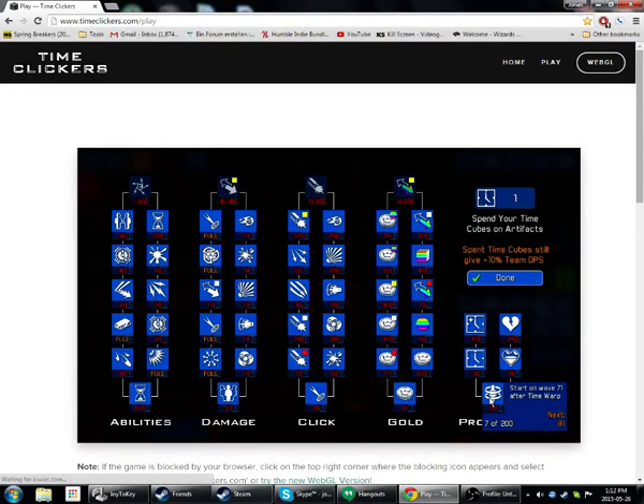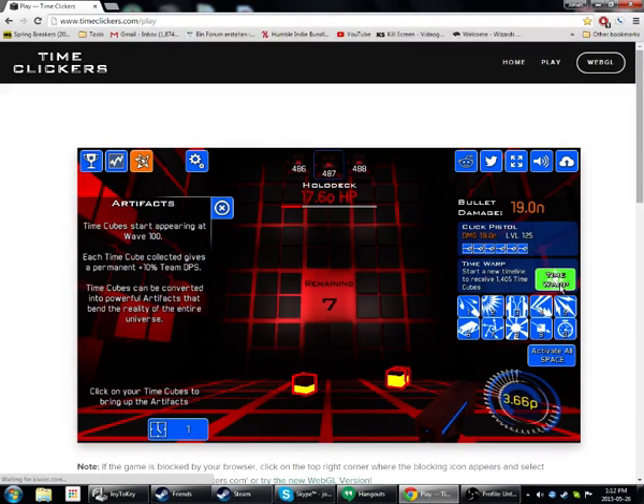You can upgrade what level you start on, and upgrade how often time cubes show up — they only show up on boss levels and stuff. There's a base 25% chance of them spawning, and you can have the amount that spawn get increased. You can decrease the number of enemies per wave. You can start with more gold — that's a really important ability, just starting the game with more gold each run. Because when you time warp, you get all your cubes back and add these to your score, and then spend them on new artifacts. The time cubes never actually get fully spent — they each add a DPS bonus that never goes away, no matter if you spend them or not.